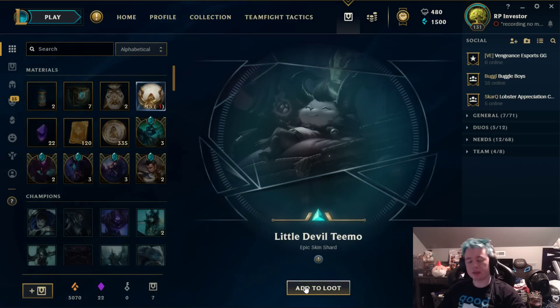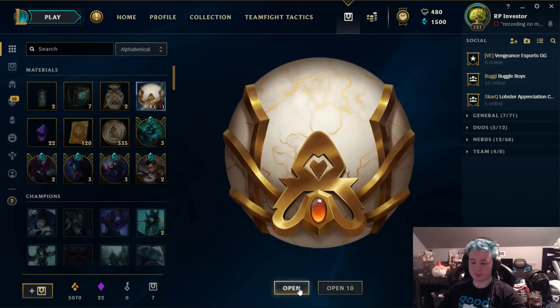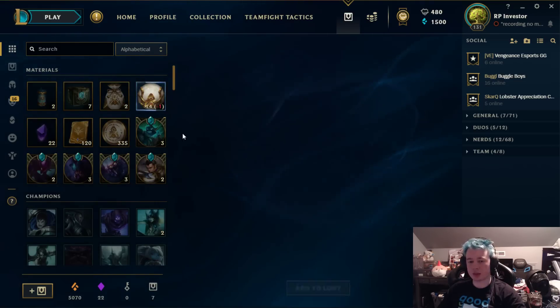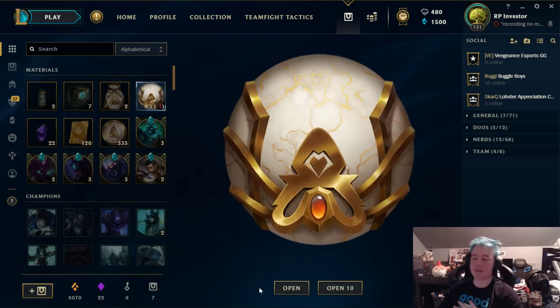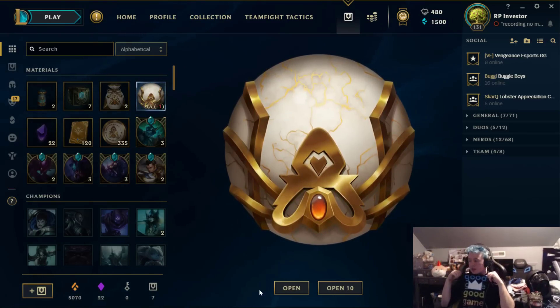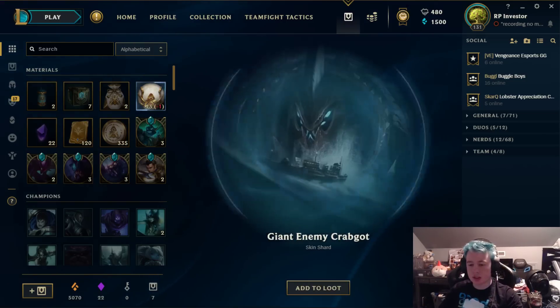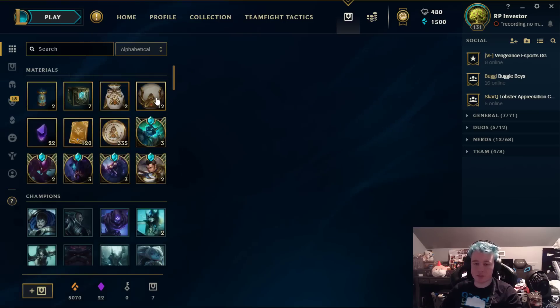Little Devil Teemo — a good epic legacy, we'll take epic legacies all day. Traditional Karma — a nice skin as well, pretty good. Also, let me know in the comments how your TwitchCon was. I personally had a great time — I'm wearing the little shirt they gave out at the end of it. Let me know how y'all's went, and to the people that I saw, thanks for saying hi.